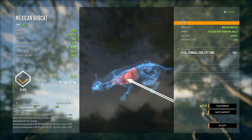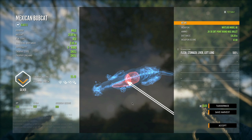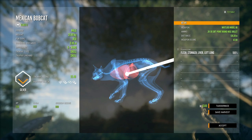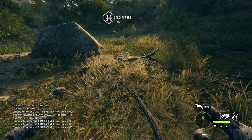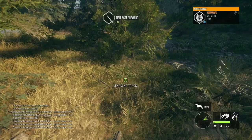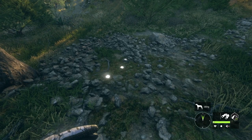This one right here was the one that died the slowest — it was a stomach, liver, left lung shot. We're hitting a lot of organs every single time, which is kind of impressive. I'm really happy that this is doing good because I never had looked at the 30-30 as a small game rifle — I'd always looked at it as a deer rifle. A lot of you were saying it was actually pretty decent, so I figured we'd give it a shot, and I am pleasantly surprised.